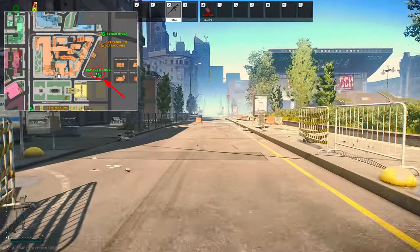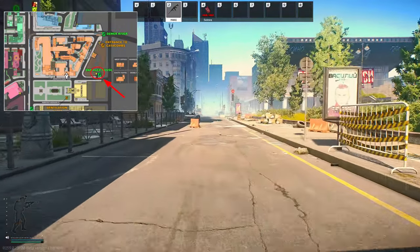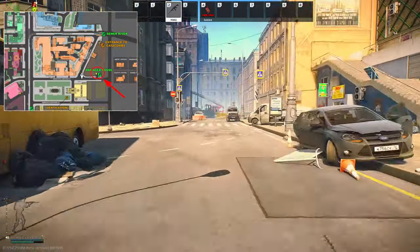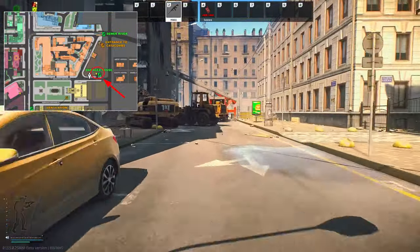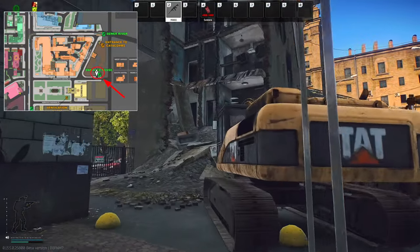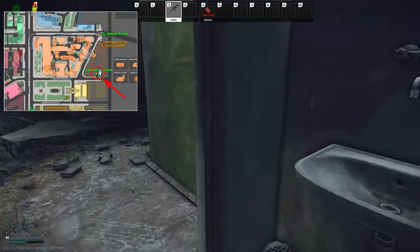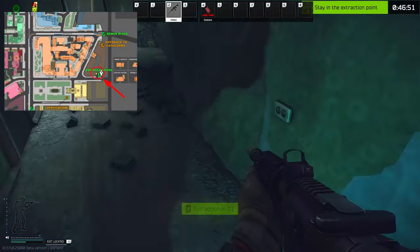So, if you want to follow me down here, I'll show you exactly where you've got to go. Now you've run down the street, you've just got to run up here and go into the bottom floor of the destroyed house. There you go, here's the extract.